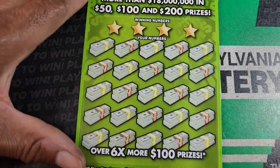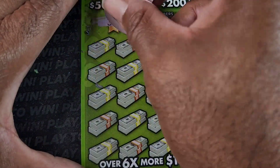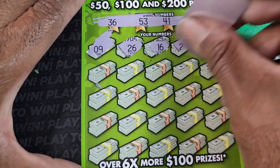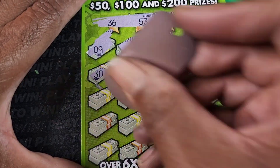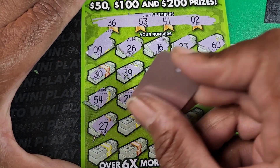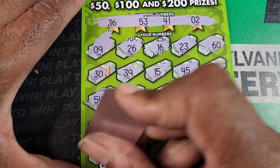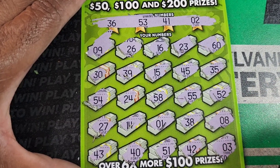The odds are one in outrageous. Let's see how we do. 241, 53, 36... We have 9, 26, 16, 23, 60 — nothing that high. 30, 39, 15, 45, 35 — we got 53. Those backwards numbers — 54, 24, 58, 55, 52. 27, 14 — of course we got 41. 138, 8. Last row: 43, 40, 51, 42. Last scratch, last match — nothing.